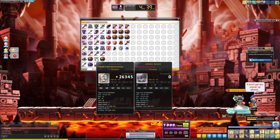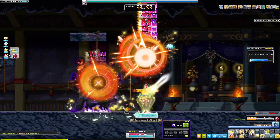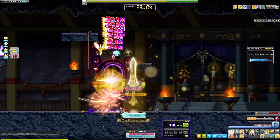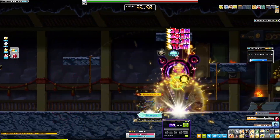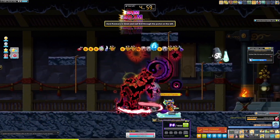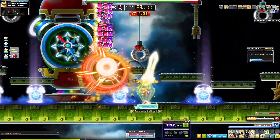I was getting sick of not having enough Etc. slots, so I went ahead and dropped a bit of mesos on expanding my Etc. slots to max. I also tried taking on Hard Ranmaru, and after a little bit of a fight I was able to kill him. Feeling confident at this point, I decided to take on Normal Papulatus again and actually managed to kill it this time.